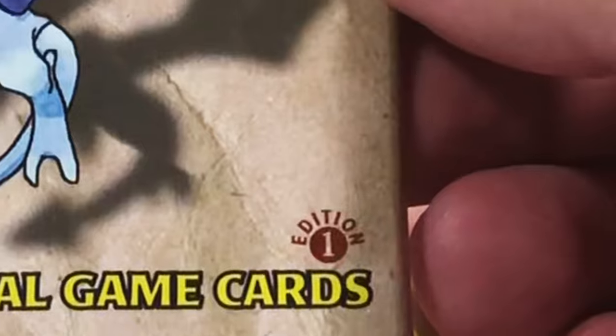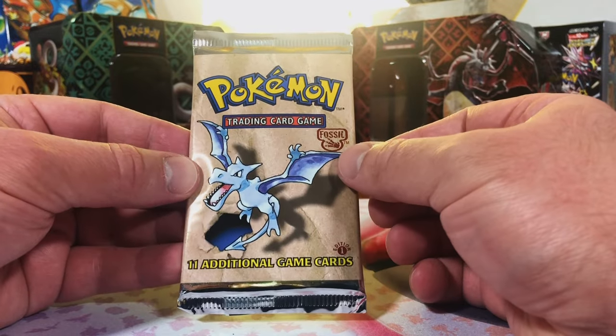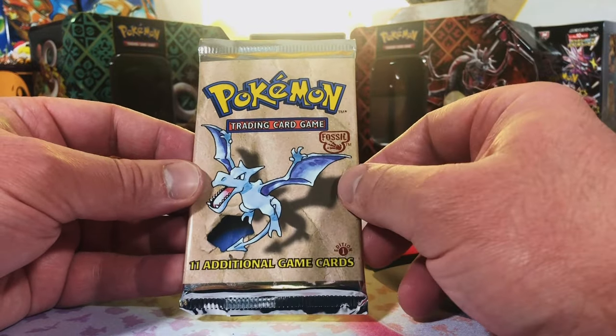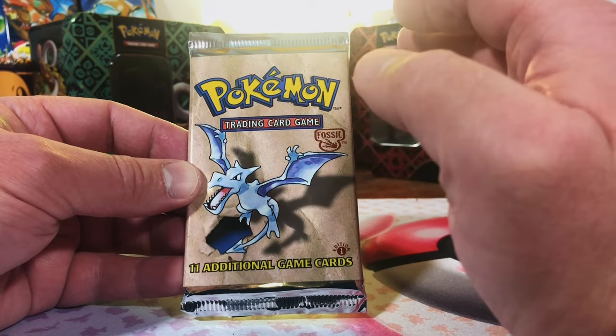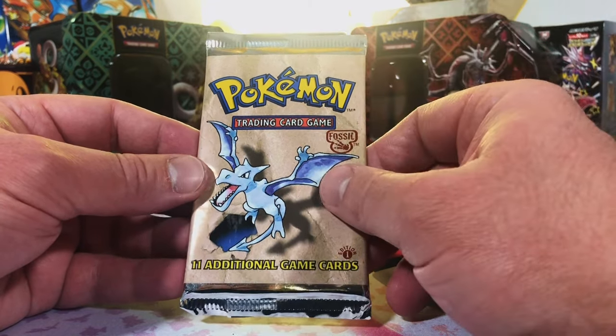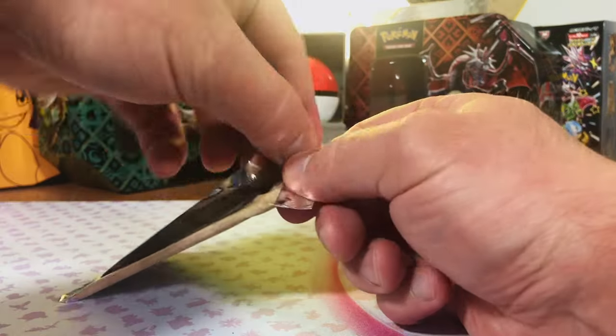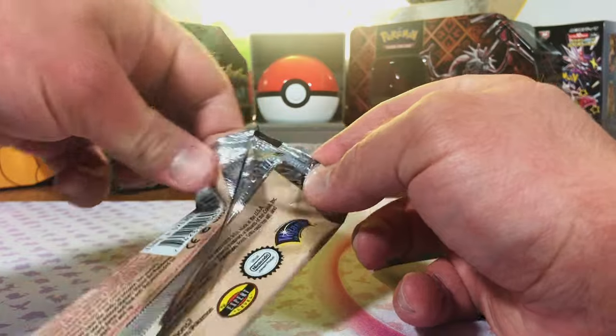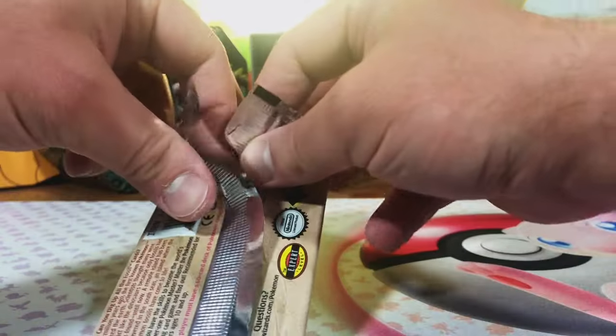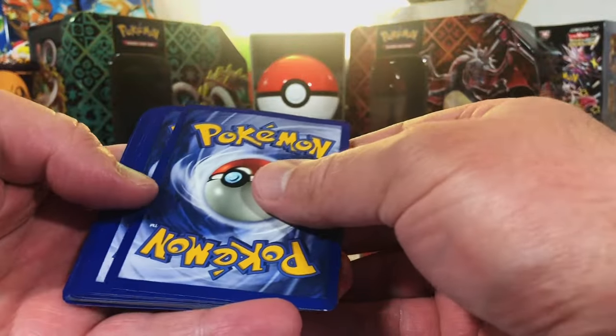But this is what you're all here for — a first edition Fossil pack, and it is heavy: 21.31 grams. In my experience, 21.2 or higher is a definite holo. It would be crazy if it didn't have a holo in it. Moment of truth — let's go for it. I'm going to be super careful with this; I am keeping this pack. We're going three from the back.